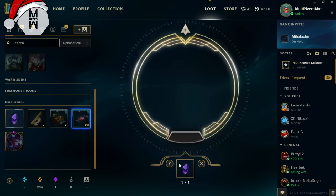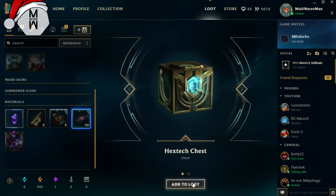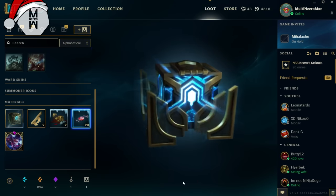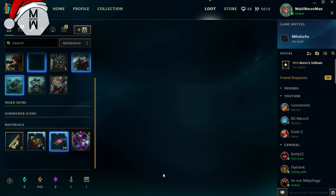Let's head to the loot — we got an extra chest and key. Let's open one more because we got a gemstone and I don't need gemstones. We got Bladecraft Orianna — shit, that sucks.